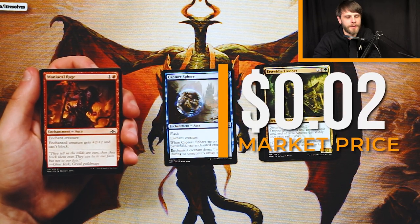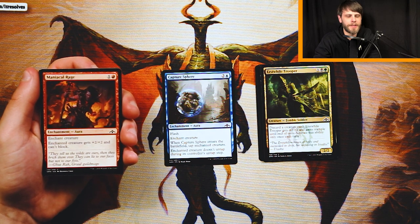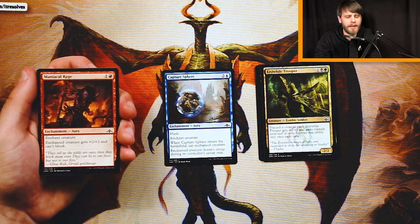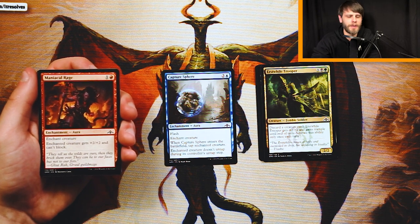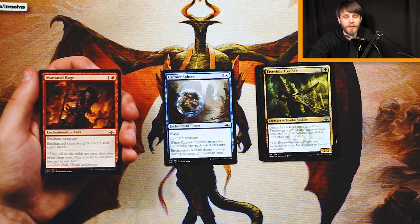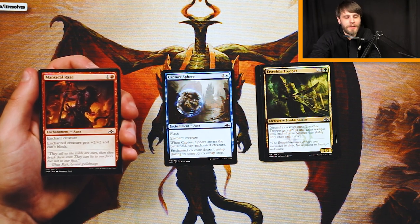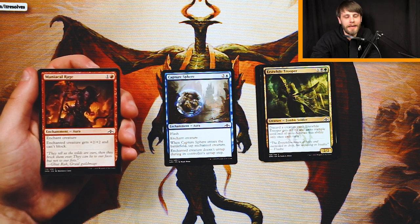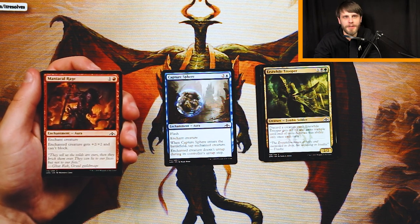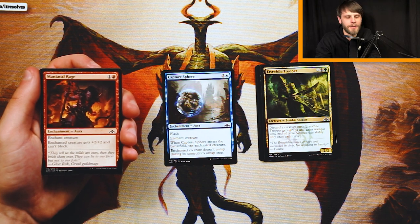Maniacal Rage is one and a red for an enchant creature — very simply, it gets plus 2/plus 2 and cannot block. Two things important to note: the plus 2/plus 2 for two mana — I'm in, that's great. The fact that the creature cannot block means you can actually use this on your opponent's creatures and win off a card like this. If the creature can't block and you're the aggressive deck, you have one less creature to worry about when you swing in with your full team. It's a very corner case instance, but there will be instances where you tag your opponent's creature and all of a sudden you have a free attack. All that said, I don't love this card overall — enchant creatures generally open you up for a two-for-one, and I don't think this one is particularly very good.